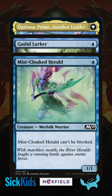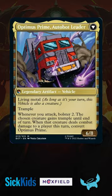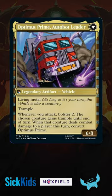We can reuse some of those bolster effects with extra combat or extra turn spells too, as long as we have a reusable way to sacrifice Optimus's front half. Blasting Station, for instance, lets us do this as often as we want since it untaps when he returns.